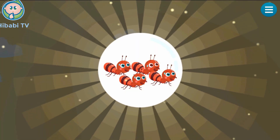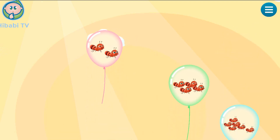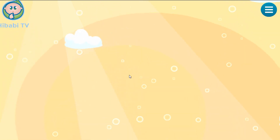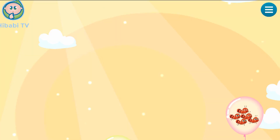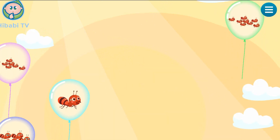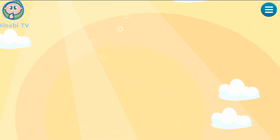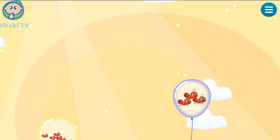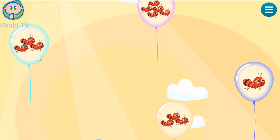Tap on the balloon that shows four. Four. Tap on the balloon that shows one. One. Tap on the balloon that shows three. Three.